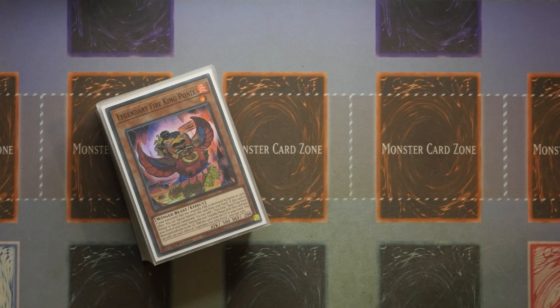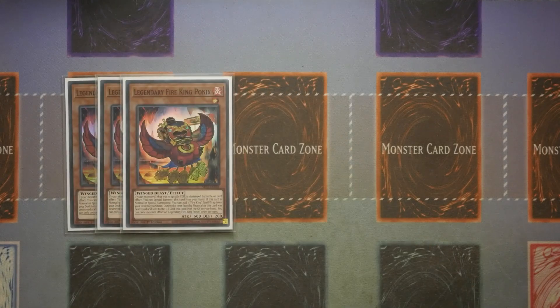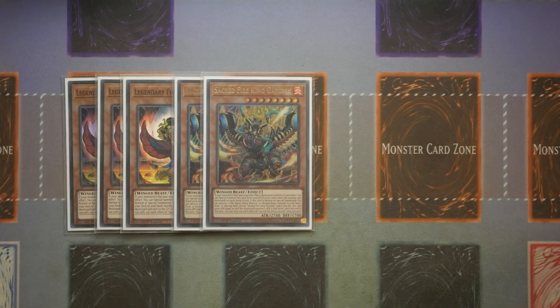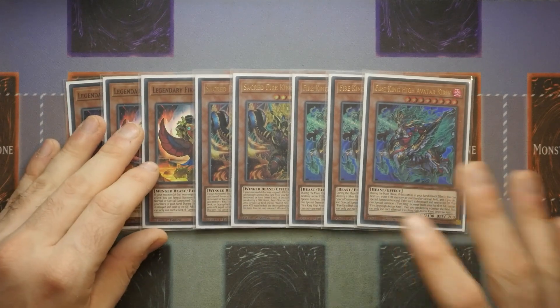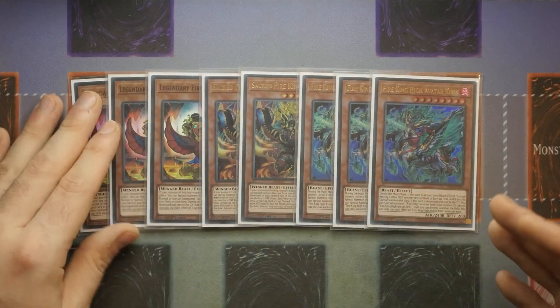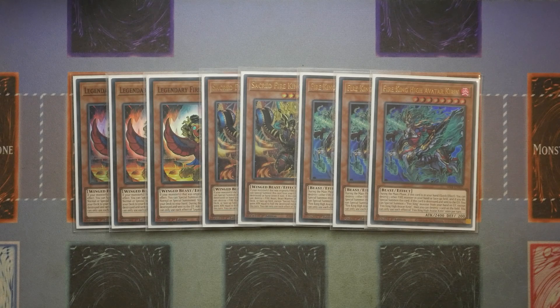I'm going to dive straight into the profile and explain everything as we go, so you know exactly why we've adapted the ratios and what you can get from each of the different engines. We start off with the core cards for the Fire Kings being triple Ponix, double Garunix, and triple Kirin. This is probably the base minimum — sometimes you might want to cut Ponix down to two because you have loads of different ways to get to it. Honestly, three is just the safest route, especially as Ponix can open up other options. We aren't playing Link Apple in this version, so you could cut Ponix to two, but you want to minimize searching because Droll and Lockbird is floating around in the format.